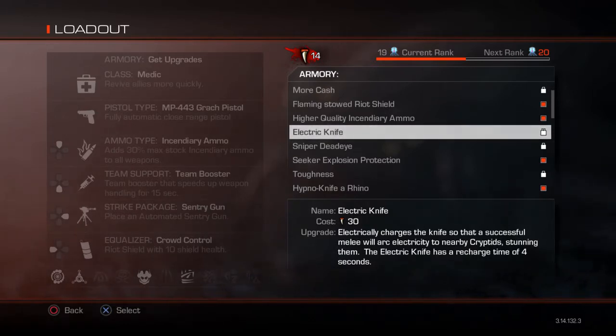The Electric Knife has a recharge time of 4 seconds. Pretty much you knife a cryptid and it gets stunned — it's like shooting them with shock ammo. It'll shock any aliens within a certain radius. I haven't used this yet or seen any gameplay of it, so I'm just going by the description.